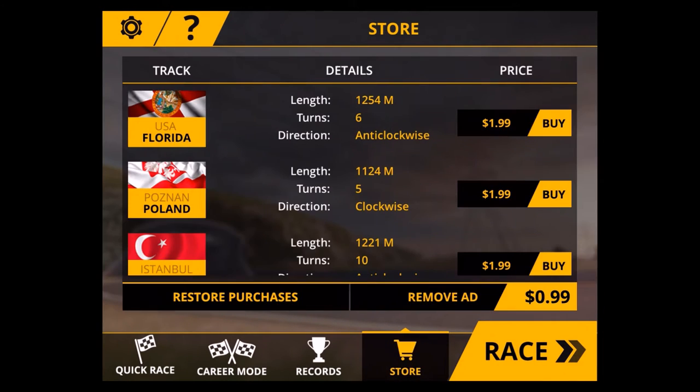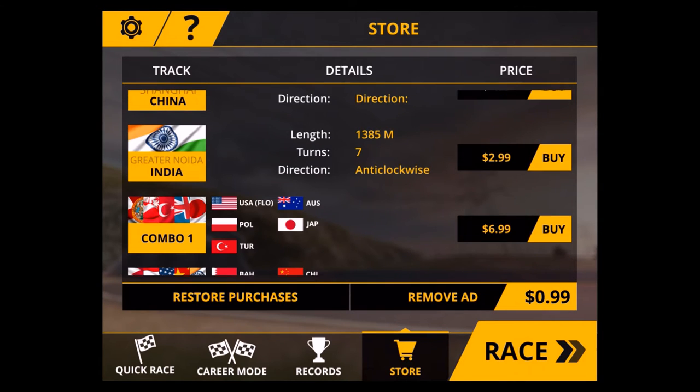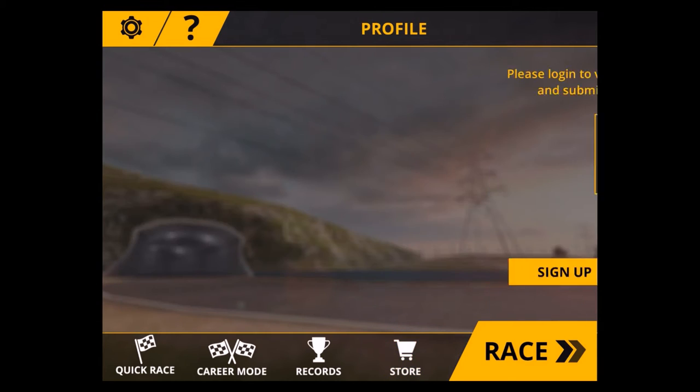There's a little store where you can unlock tracks by paying — one track costs $1.99. There are two different combos and a best deal at $12.99 where you get all the tracks. If you want to remove the ads, that costs you 99 cents.